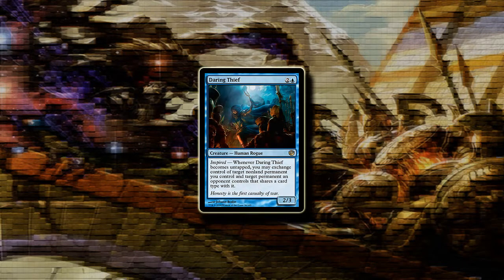Daring Thief is another creature with Inspired — it's a 2/3 for 4 mana, which is not really exciting. Its Inspired ability is pretty difficult to abuse because your opponent has to have a permanent of the same type as the one you want to exchange. On the other hand, blue does have a lot of effects to make creatures unblockable, so maybe if there's a way to abuse Daring Thief it might be worth it.